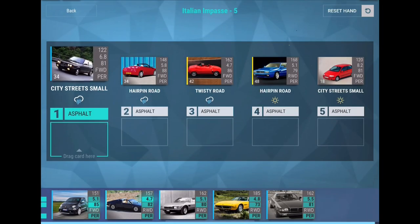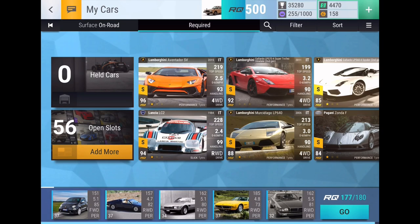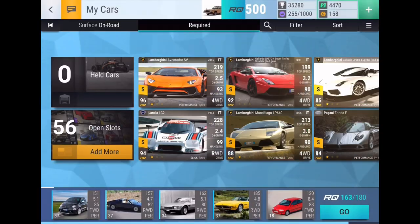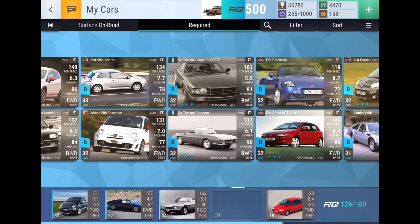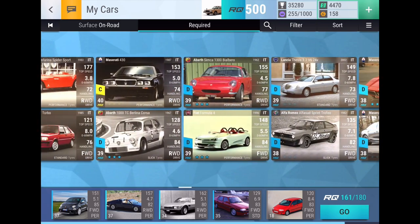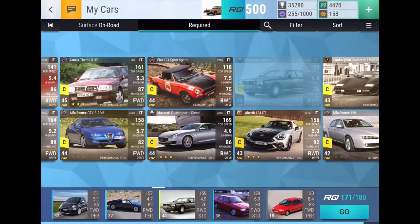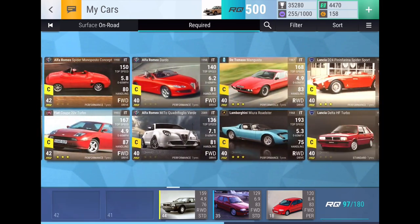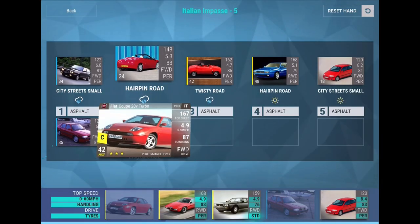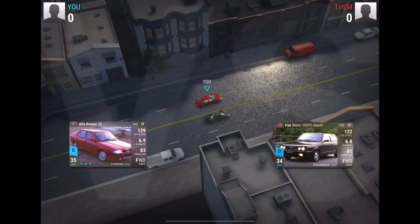Now for round five, we need two city streets cars, one of which needs standard tires, and probably two more standard tire cars. We can go low RQ and use the Punto Sporting as well, because they 3-3-2'd it. Then we'll grab my standard tires Alfa Romeo. I've got another standard tire option too. These all should be wins, theoretically, so we should be fine.